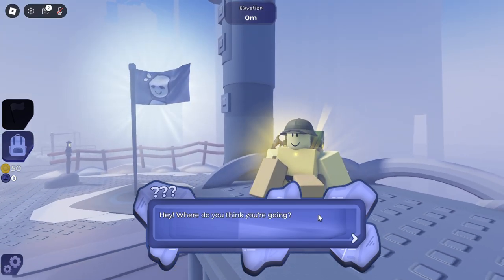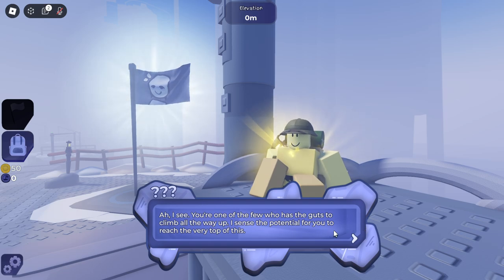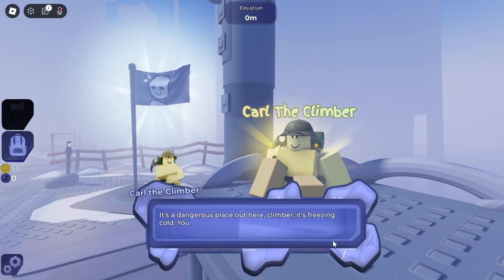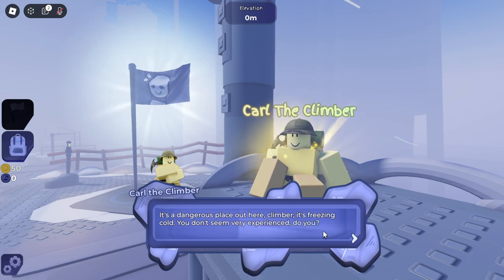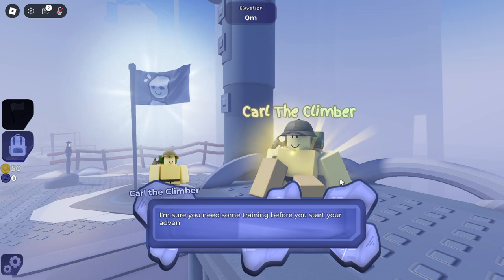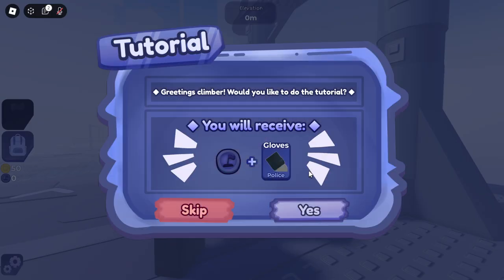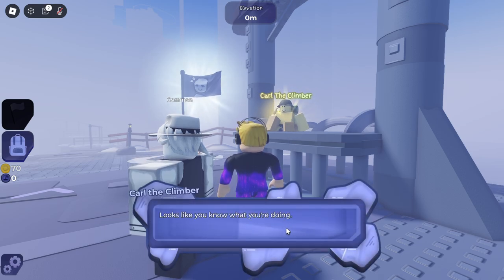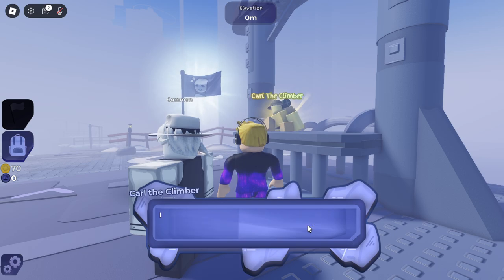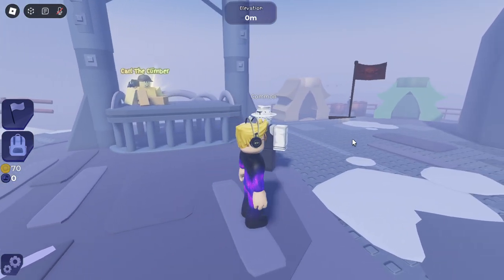An NPC named Carl the Climber greets us: 'Hey, where do you think you're going? I see you have the guts to climb all the way up. Nice to meet you, fellow climber — it's a dangerous, freezing place out here. You don't seem very experienced. Would you like me to provide you with a tutorial?' We skip it: 'No, we don't need a tutorial!' Carl says if we ever want one, we can access it in the flags. He's also selling items, but we pass.